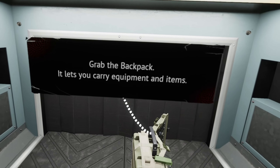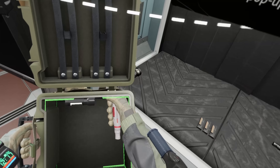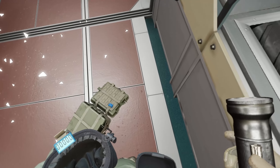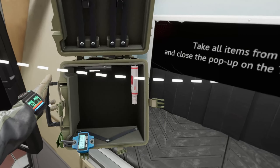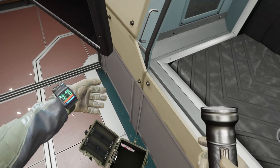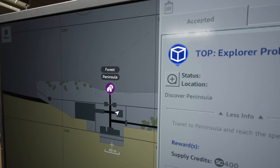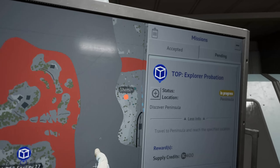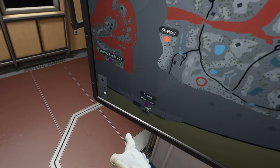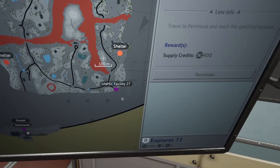Grab the backpack - it lets you carry equipment. I still have my way... I thought it would stay in place. I've traveled to the peninsula and reached the specified location in progress. Wait, the facility is here. There's a... Oh my god, that is big! Look at this!